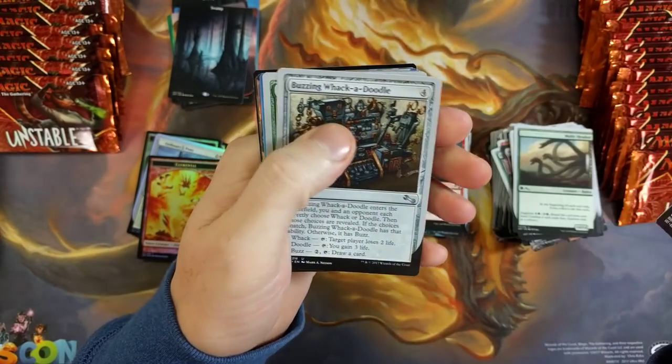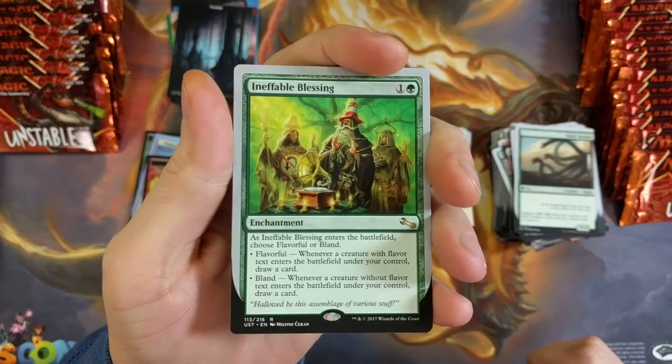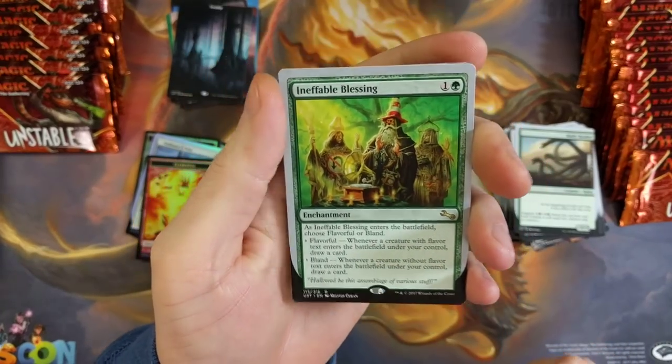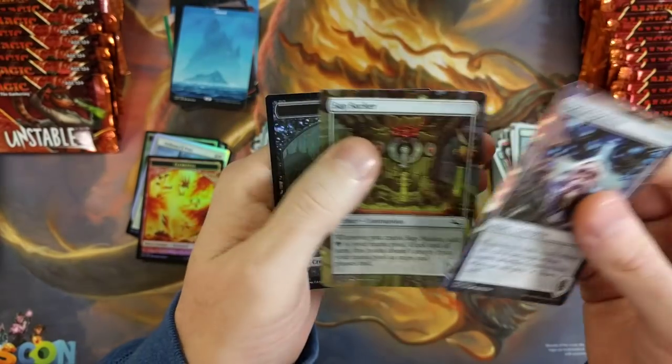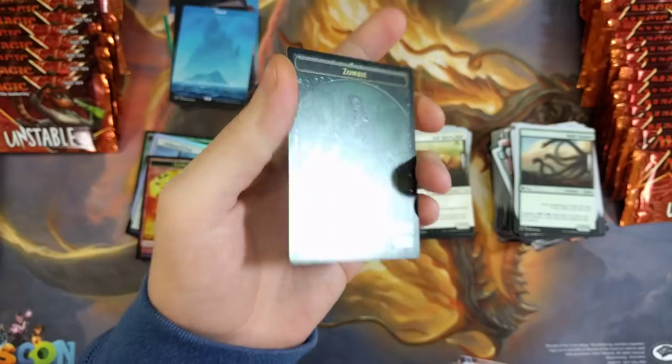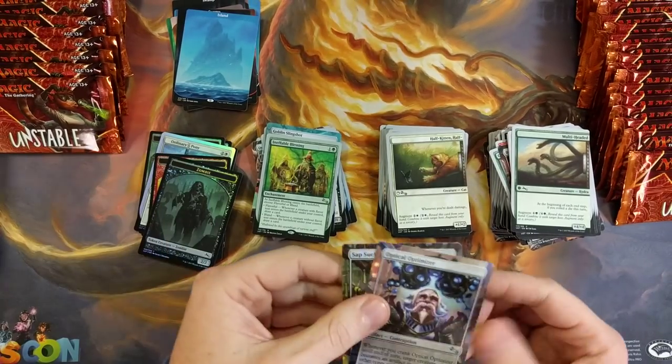We got a Kitty Cat, Kitty Scratch, Buzzing Whack-A-Doodle, Ineffable Blessing, an Island, an Obstacle, a Sapsucker, and a Zombie. Full Art Flip Token — that's cool. I'm liking that.